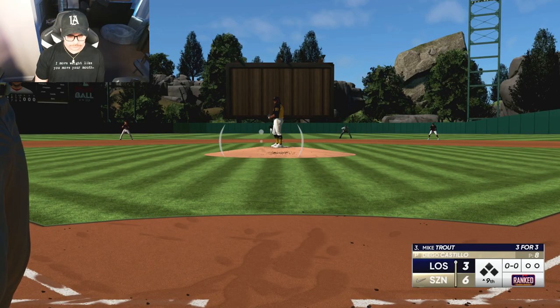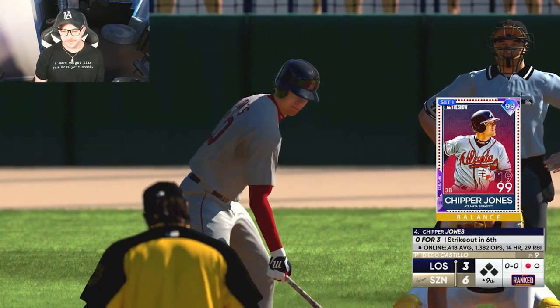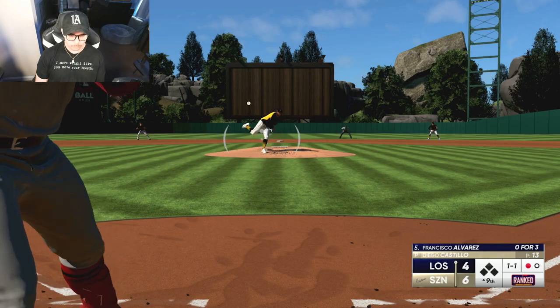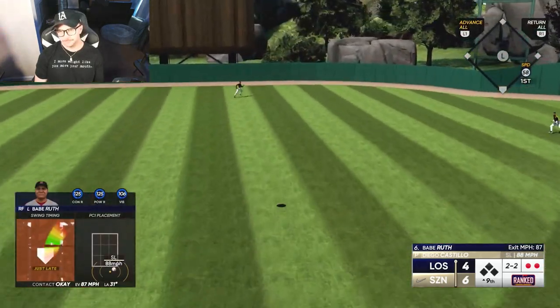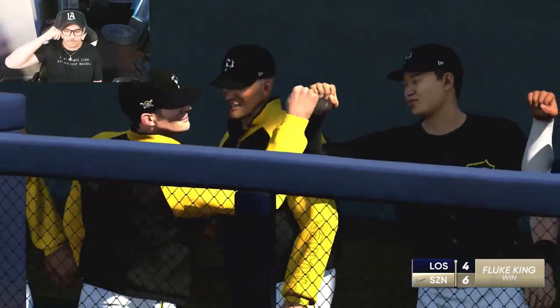We're going to have to double our run output from the whole game in one inning against someone throwing 100 on Hall of Fame. Who better than Trout to start it off — Trout three for three — but he lines out right to the fielder. Chipper, I'm all over that ball — what more do you want from me? Francisco — I'm late but all over it — off the wall, please! Oh my god! Babe Ruth flies out in center field. That's a painful game we lose.